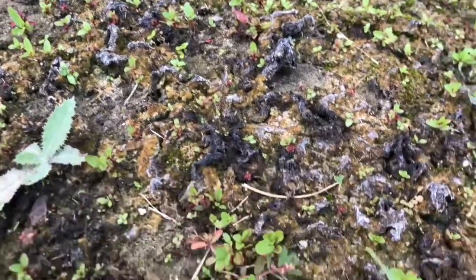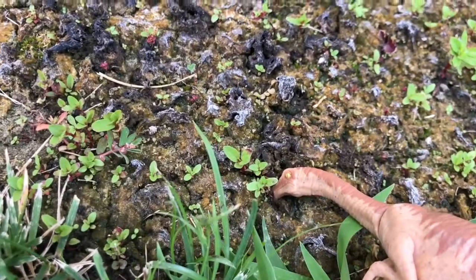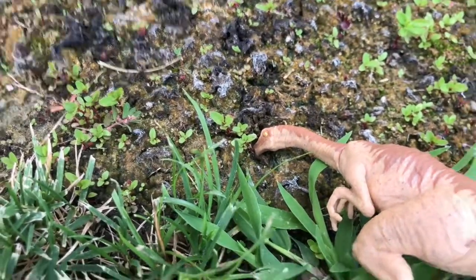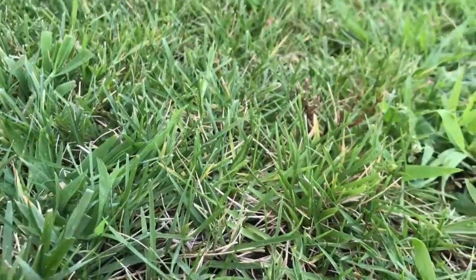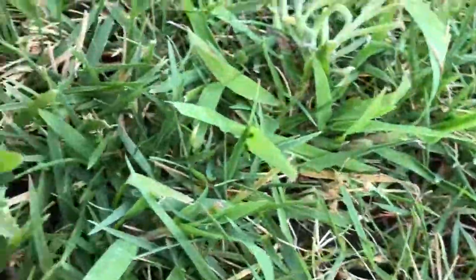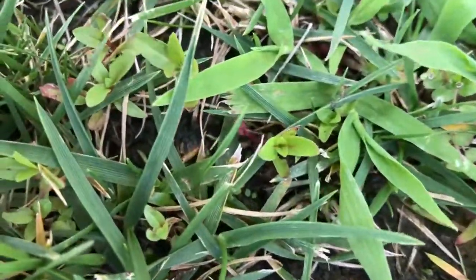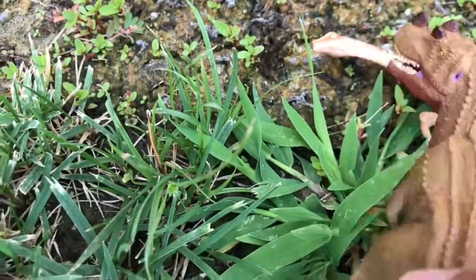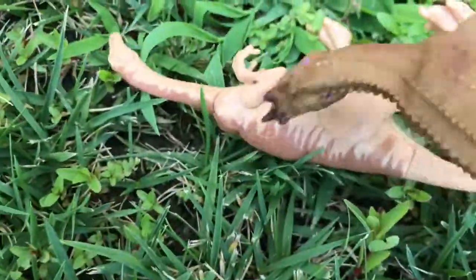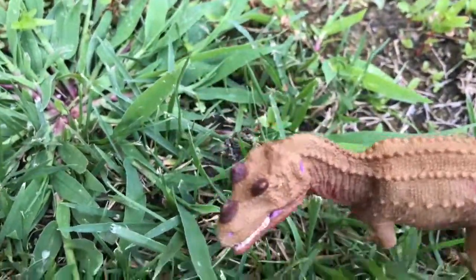Meanwhile, over by the soily type area, we see the Gallimimus trying to find any water that is trapped underground. It is not having much luck, but considering that it had rained, it might just find it. However, something big is stalking it — and that creature is a Ceratosaurus. Without even thinking, it charges right at it. It is a direct hit to the neck. It begins feasting on its meal. The Ceratosaur roars in victory, because it has survived another day on Dinosaur Island.